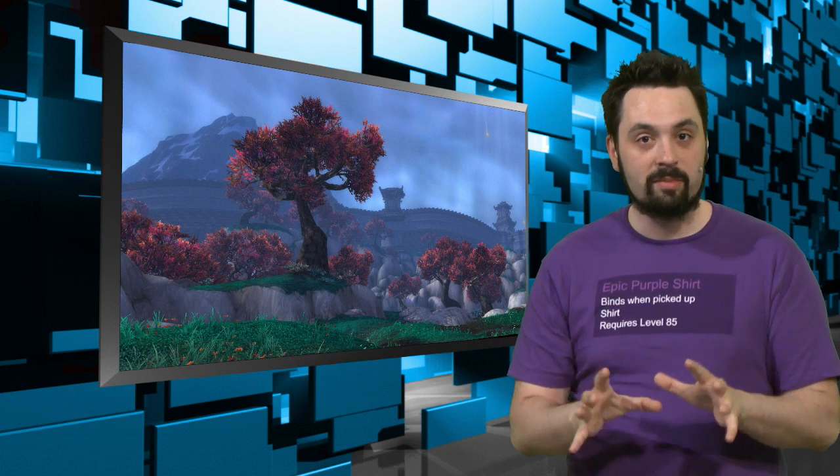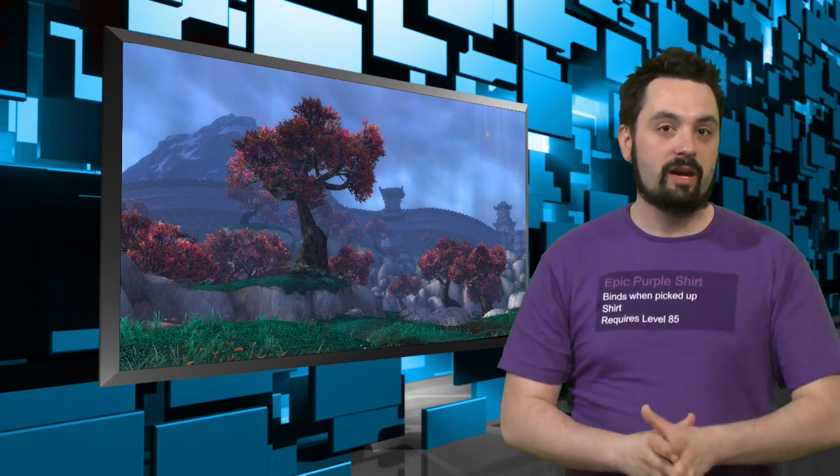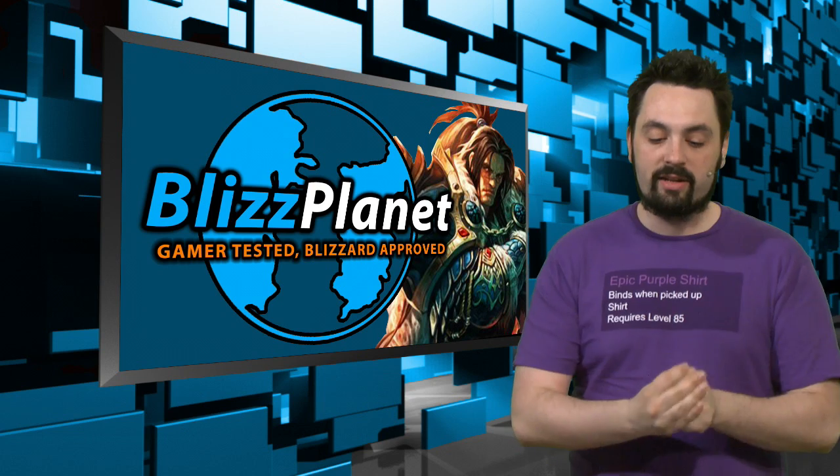Now, hiding amongst them is the Sha of Fear. Ever since it escaped, this is where it's been hiding. This is also how it's been spreading throughout Pandaria during the Beta. So go and check out that new zone while you're in the Beta.